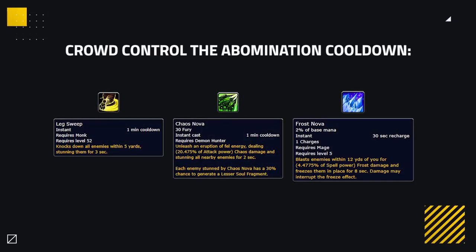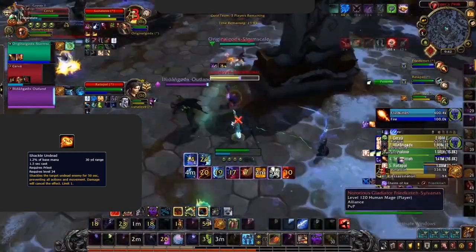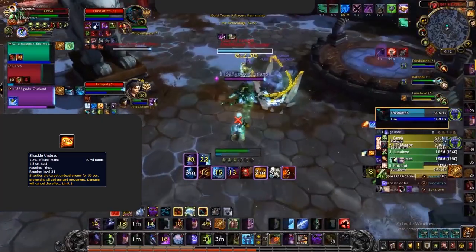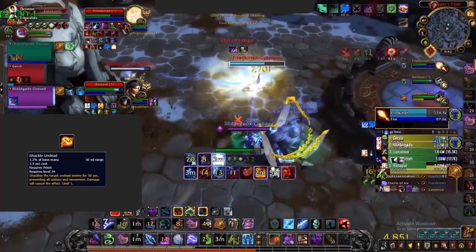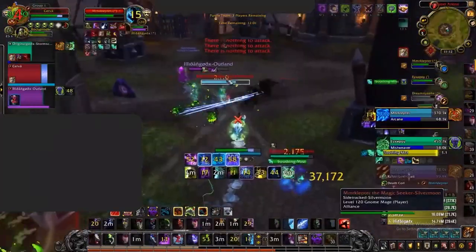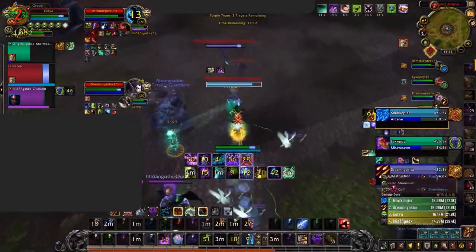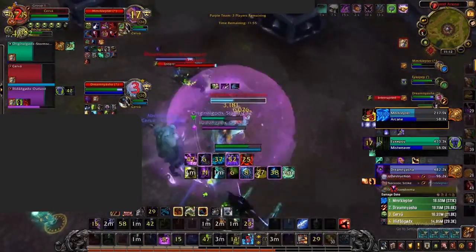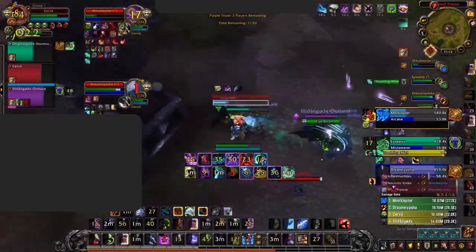The last way to deal with the Abomination is by crowd controlling it. Abominations are prone to AoE crowd control spells such as stuns or novas, making them deal less pressure. Shackle Undead can also work on the Abomination, so Priests can make use of this, making it completely useless. If you leave the Abomination untouched and don't kite or crowd control it, the pressure can easily overwhelm anyone unless you have defensive cooldowns ready.